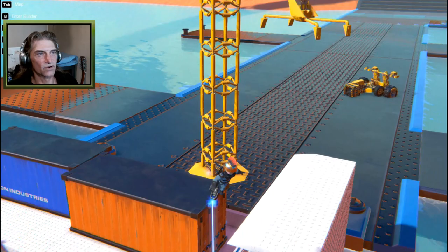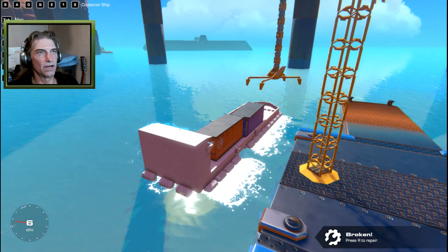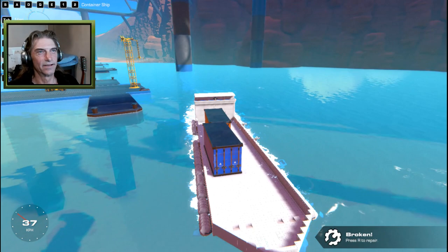Jump down off the crane, get into the boat. We can use our strafing engines to get away and our anchors will automatically lift. Then hit number one and number two - and away we go. We are shipping the goods!